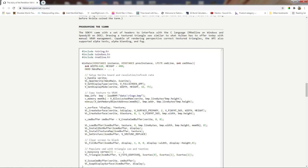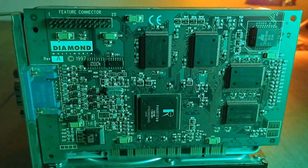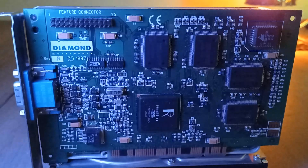...or firmware in today's language, to support new 3D features as they became available. In effect, the Verite was basically just a slow RISC CPU running at 25MHz with a few 3D geometry functions bolted on.